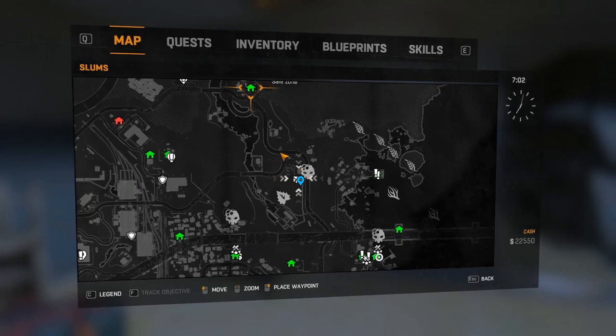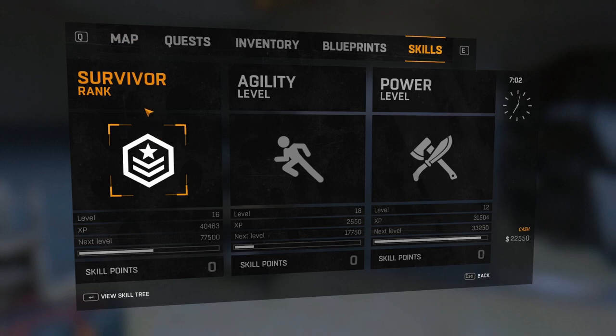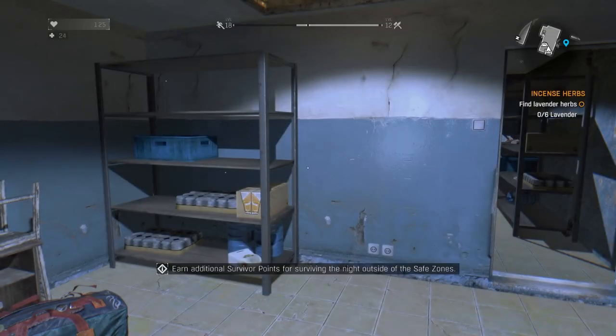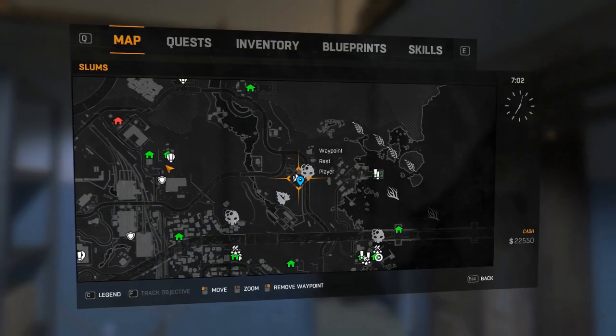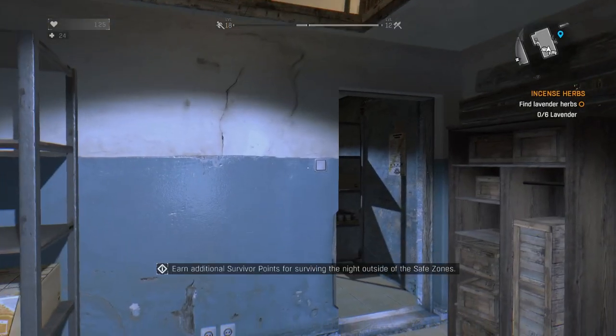What's up guys, Paragwen here. I'm just showing you a quick little thing — it gets you pretty quick survival XP or survivor XP as well as power XP. You get about a thousand power and 3500 survivor, and it's pretty quick. All you got to do is come to the safe house right over here in the slums. There's a boulder that spawns right there.